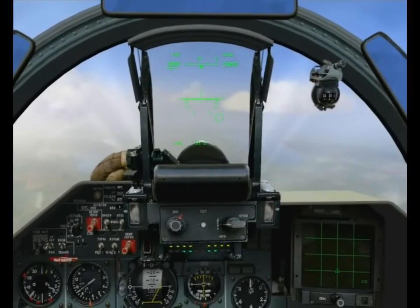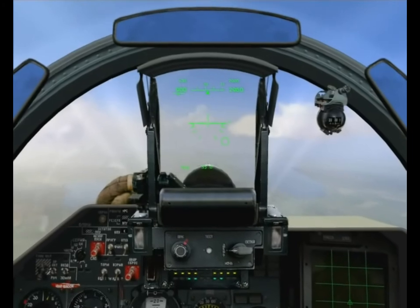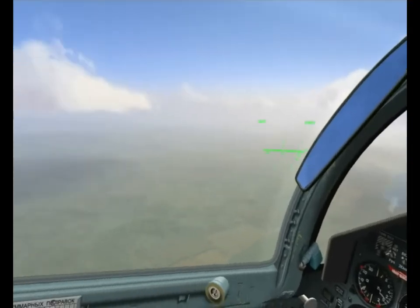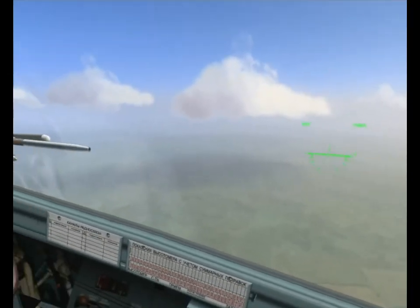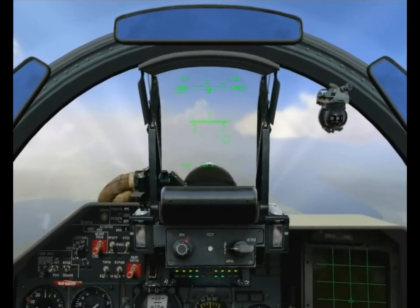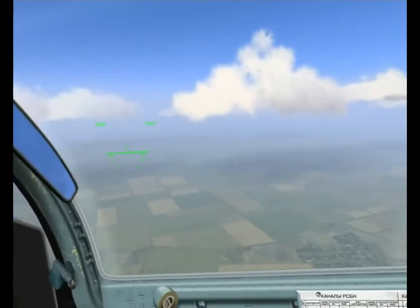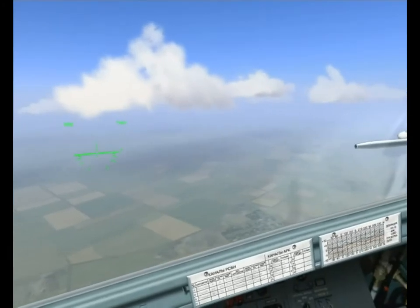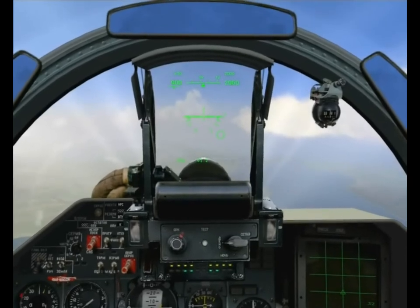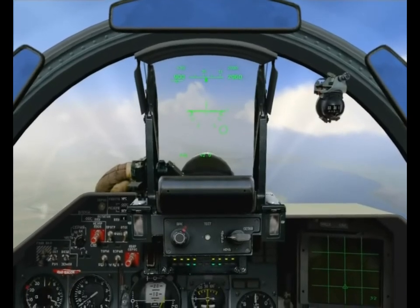There's one other issue to consider with dive toss bombing: it's best utilized against targets with point defense. This particular target was defended by three Tunguskas on the airbase itself. If the target had been defended in depth, we likely would have dropped right into a SAMs engagement zone during the dive. In terms of the delivery itself, there are a number of variations on the theme. What I demonstrated here was a climb to about 2,500 meters altitude when I was about 15 kilometers out from the target. Usually, by the time you've managed to designate the impact point for your bombs, you've closed the range to about 10 kilometers or so, or slightly less.